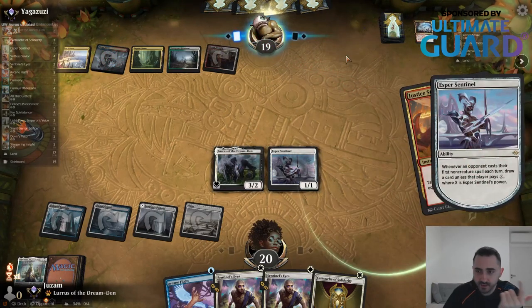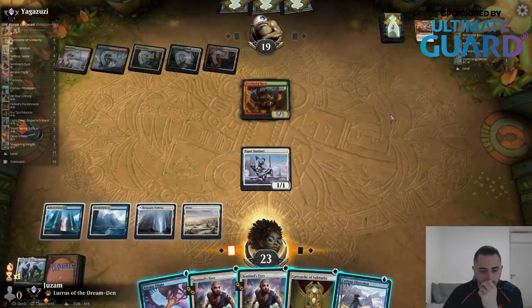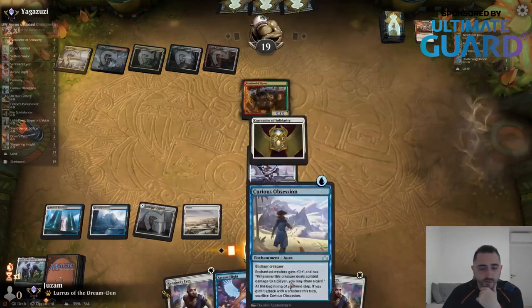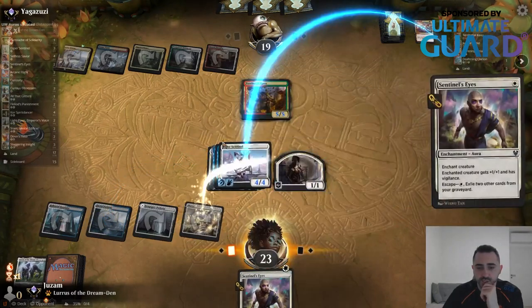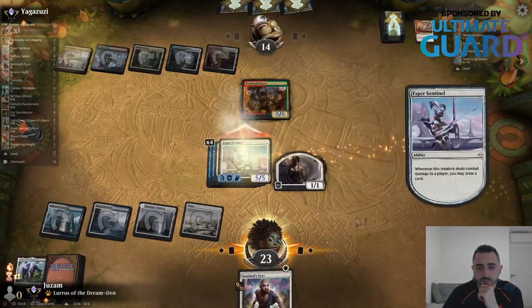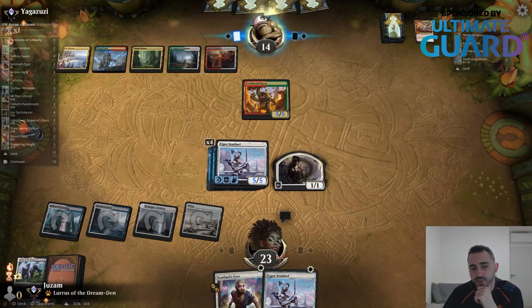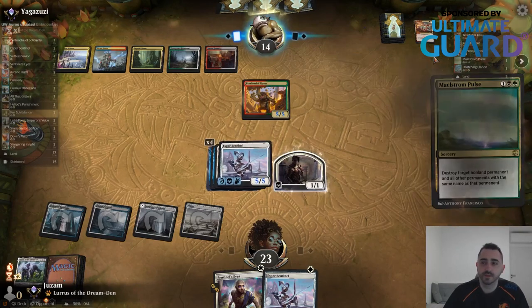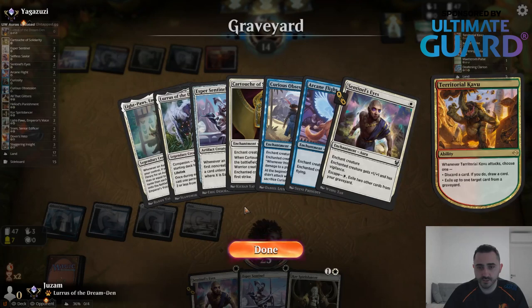They can bounce it to my hand, exile it, or Justice Strike deals a million damage anyway. How about we make a 6/6 — actually a 5/5. I'll play just one Sentinel's Eyes. We're all in. I could have played Obsession and Arcane Flight and kept the auras in hand, but at this point I'm just going to go all in and attack for 3 with flying. Maybe I can draw into Spirit Dancer. There is a Spirit Dancer! We can play Sentinel's Eyes from the graveyard so we didn't lose all that much — just an additional Cartouche.